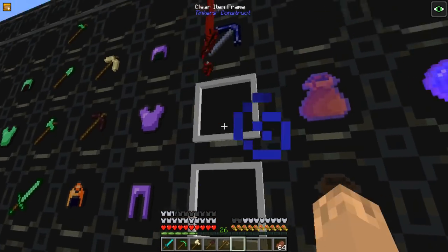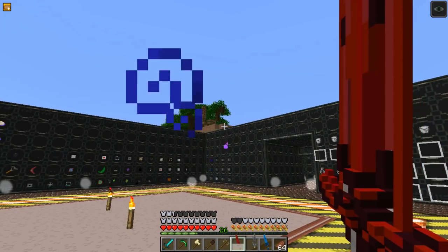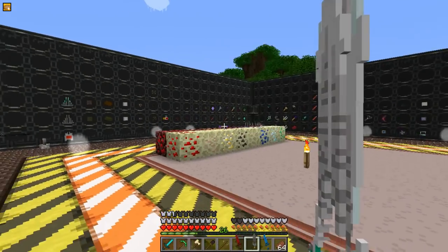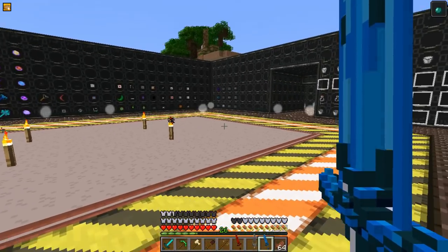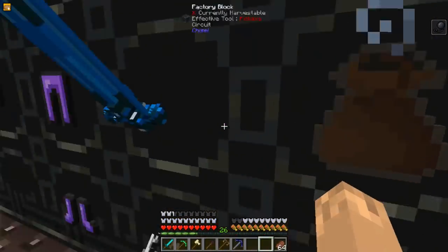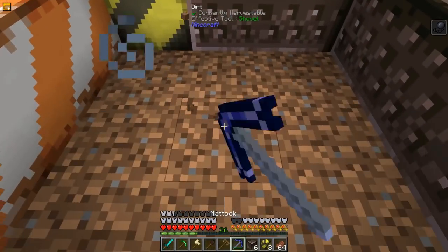There are three swords added by this mod, other than the Emerald sword. The Sword of Entropy — blocking shoots a Weakness Potion. The Sword of Evasion — blocking or right-clicking will throw an Enderpearl. And the Sword of Decay will throw a Potion of Slowness. There is also a Matic tool, which mines in a 3x3 and works as both a shovel and a pickaxe.